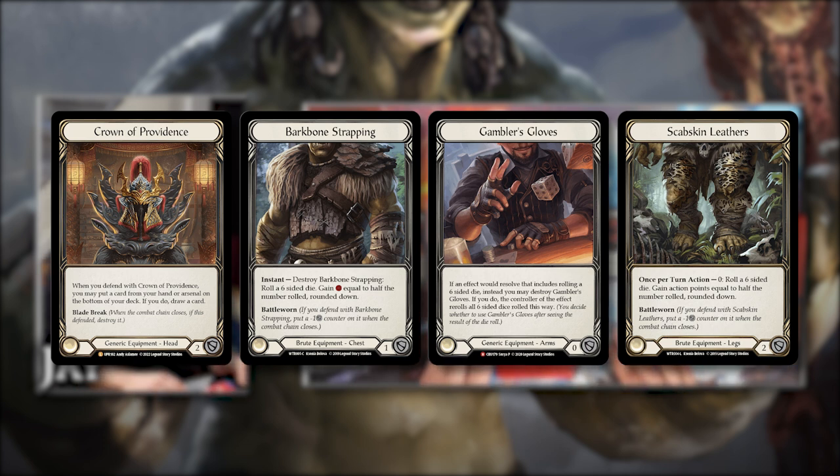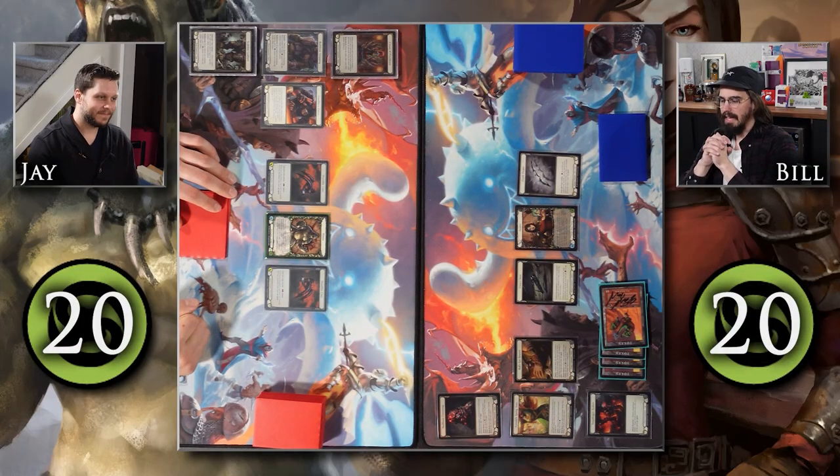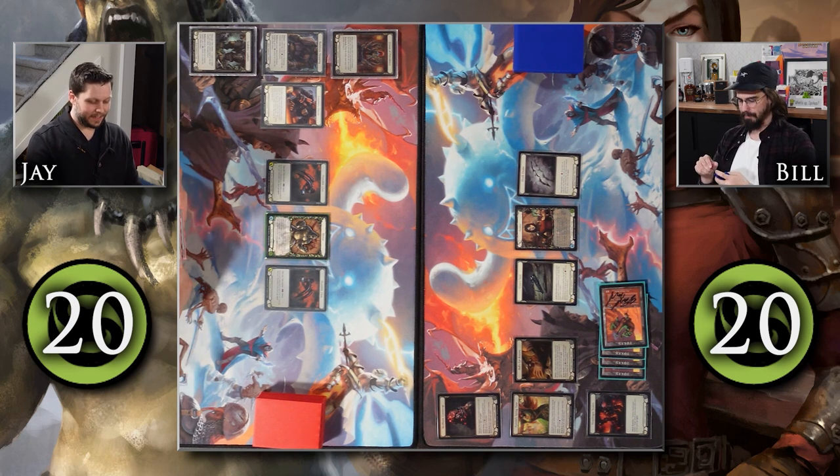Crown of Providence is a mainstay — I've had this on my head for all three games, an amazing piece, especially with decks where you can fix your hand or bottom an arsenal card to gain a five-card. Some new stuff: Scapston Leathers because it's fun — this can give me more actions so I can go wide if I'm good with the dice. If I roll a one it makes me sad. I also have Gambler's Gloves to roll again if things go awry, Bark Bone Strapping for more rolling action instead of a tunic counter — I roll a die and gain resources equal to half the number rolled.